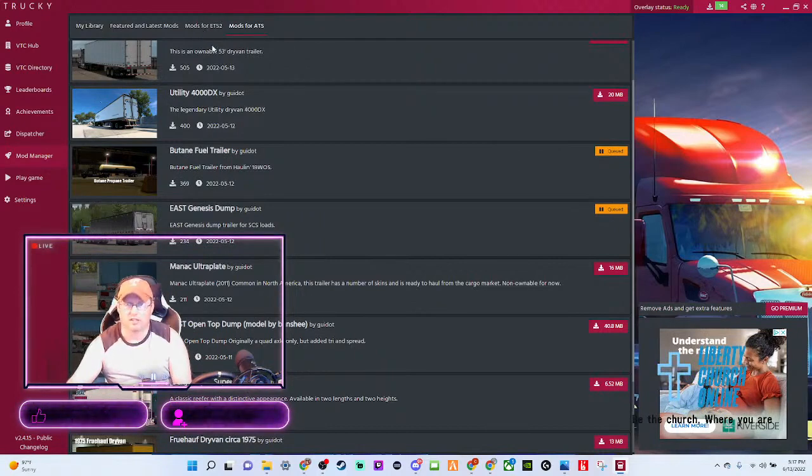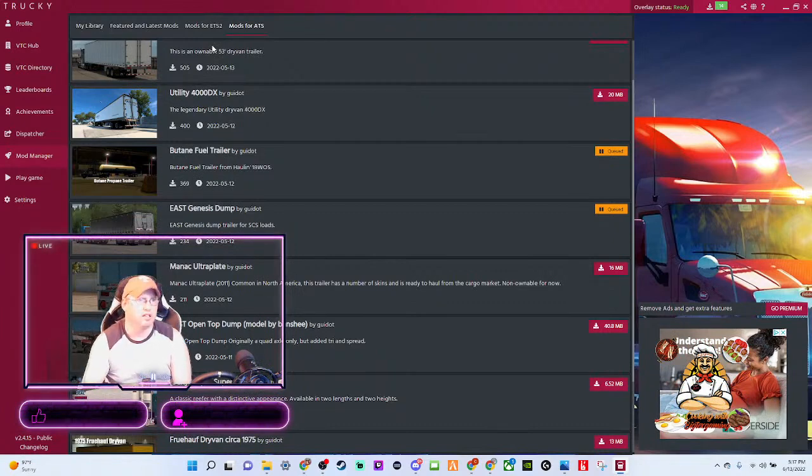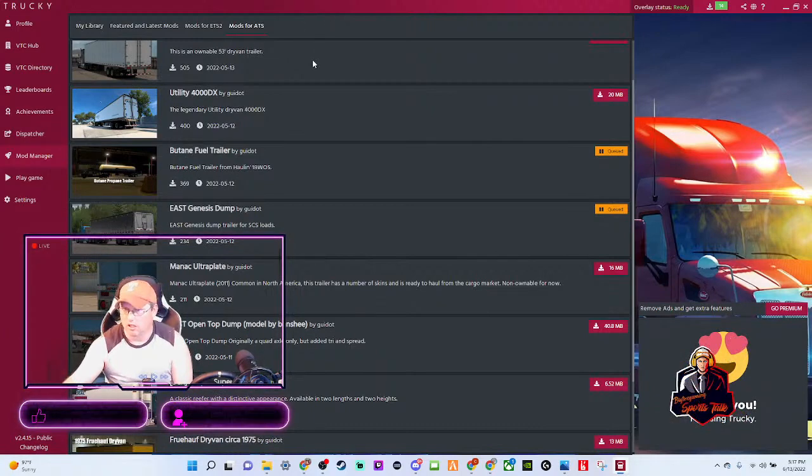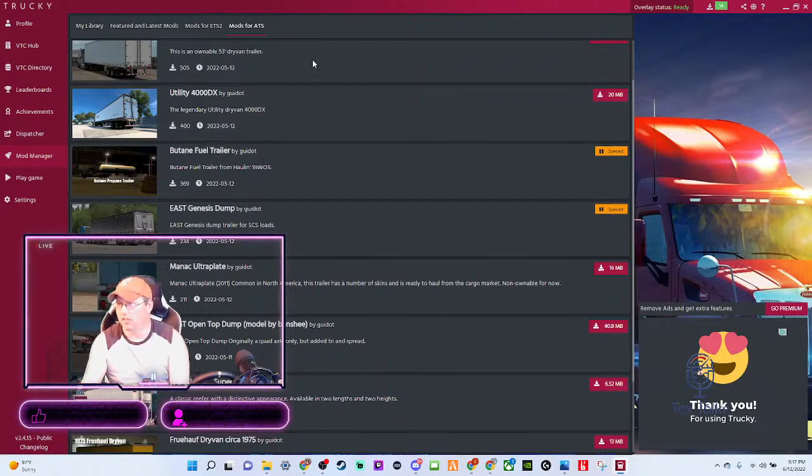My mouse has literally froze because I'm downloading so many things on ATS and ETS at once. Alright, so I think my mouse is free now. At the time — don't download too many mods at once. Welcome again, this is a how-to demonstration. We've got Truckee Mods here.